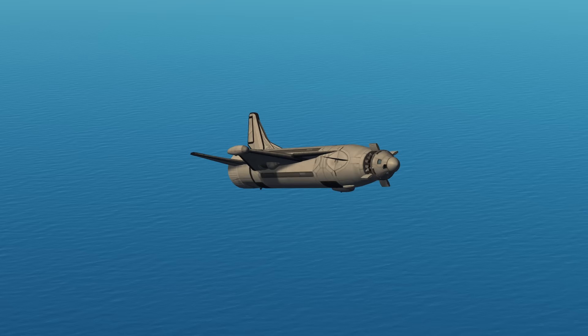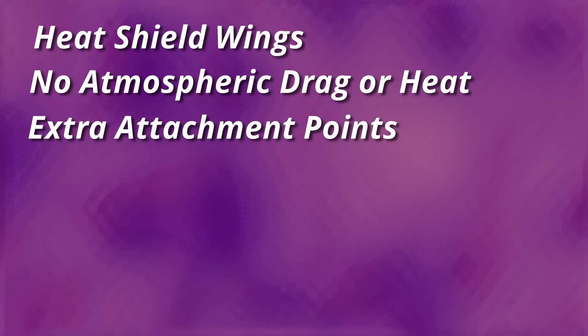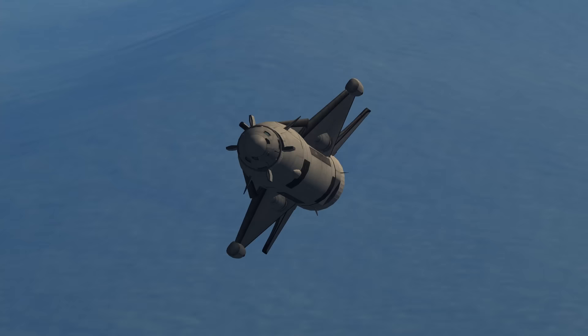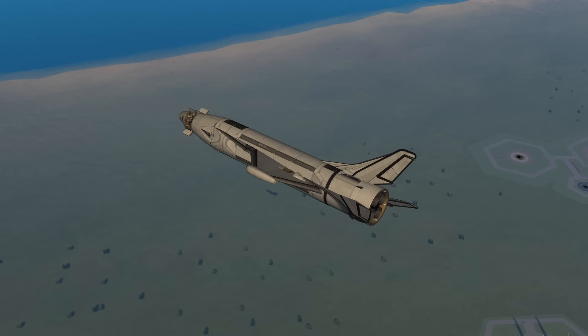Today I will explain a craft that uses heat shield wings, removes aerodynamic drag and heat from numerous parts, uses extra attachment point tricks on propellers and engine plates, and finally, I will be breaking the game just a little by giving vanilla engines some extra throttle. I will not even touch cracking drives or infinite fuel exploits — this list is more than enough to do an EVE SSTO.